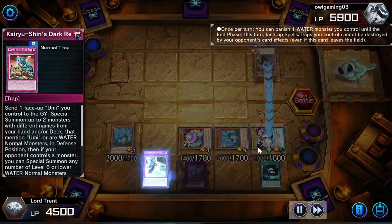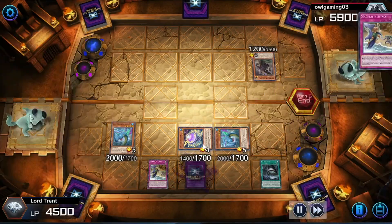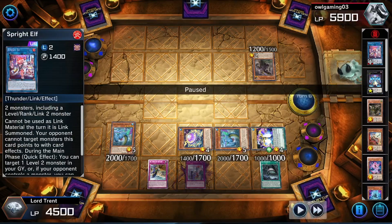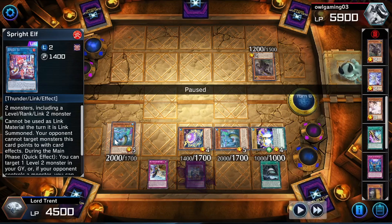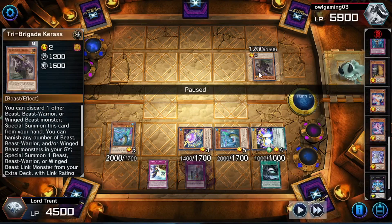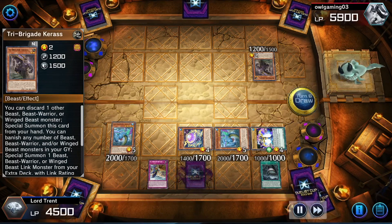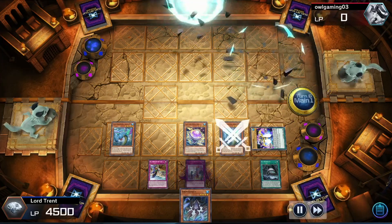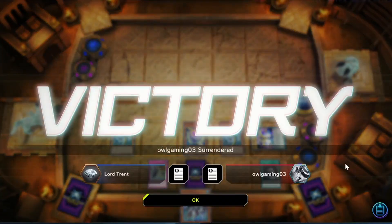We've got the Electric Jellyfish just in case he wanted to special summon something. If he had a way to get rid of the Ocean Dragon Lord, we had the Electric Jellyfish to negate the Karaz anyway. But he's locked into one non-water. On our turn we're going to go to battle phase and combo off, but he just scoops anyway. This deck can really break boards pretty well. That's replay number one.